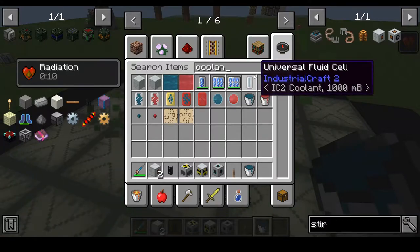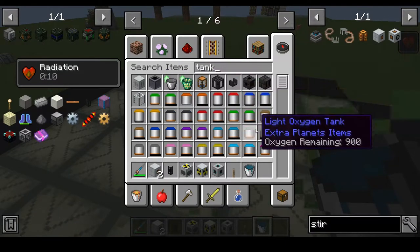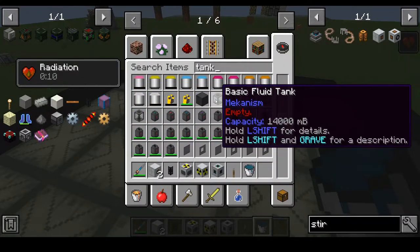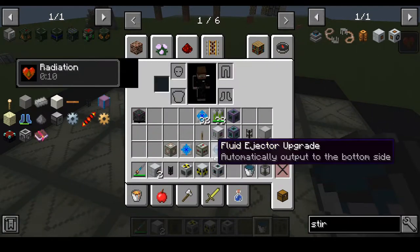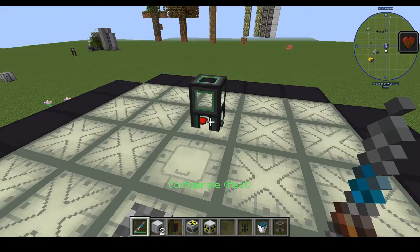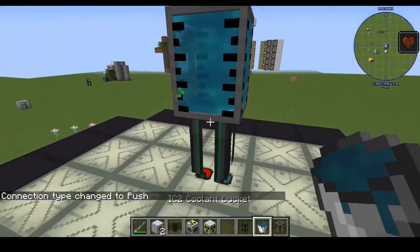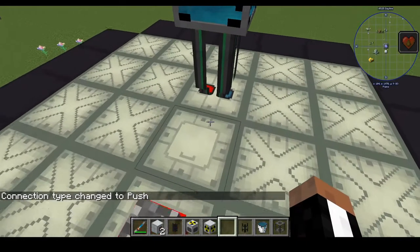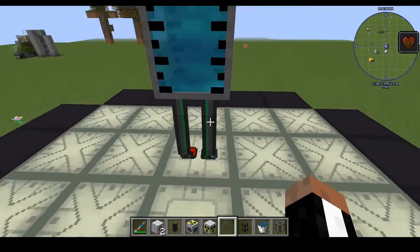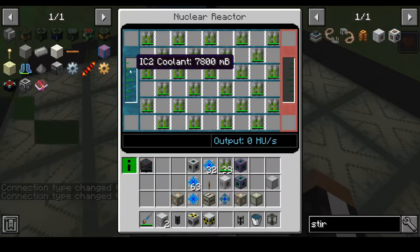We need IC2 buckets of coolant. Let's go ahead and get ourselves a tank so we can have a buffer just in case things go wrong. Let's go with a creative fluid tank. Go ahead and set up a fluid port in push mode. Can I configurate this for — push mode. It needs the pulling upgrade — I forgot. I need to go around and do this. As you can see, it is now filling up with IC2 coolant.